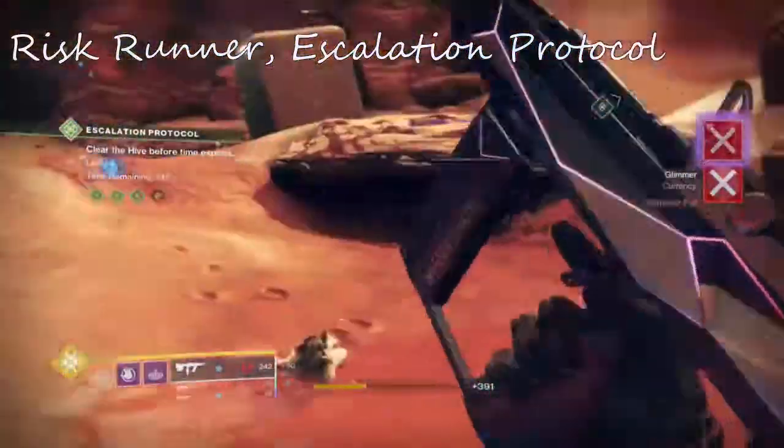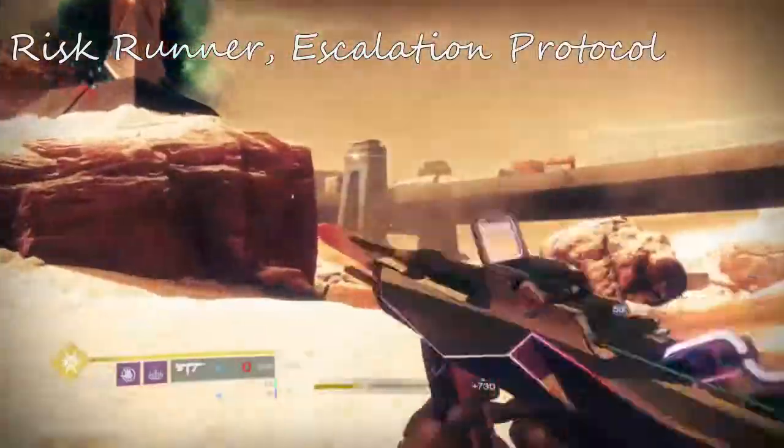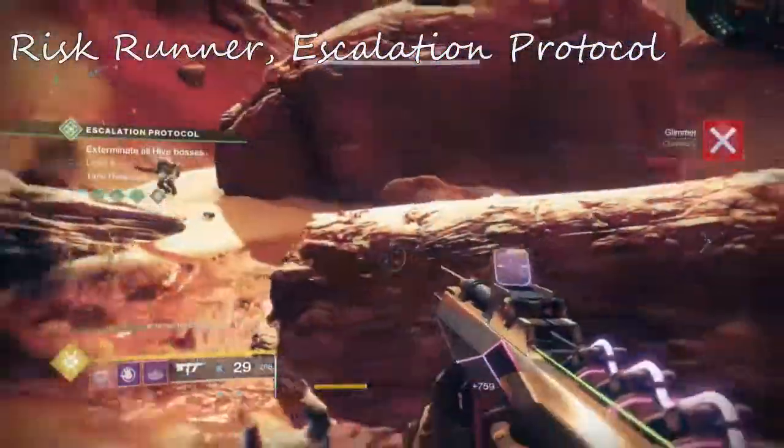The Catalyst doesn't really do a whole lot but increase the range, and then you can generate orbs upon multi-kills — and you'll be getting lots of orbs if you're using Super Conductor and doing this correctly.